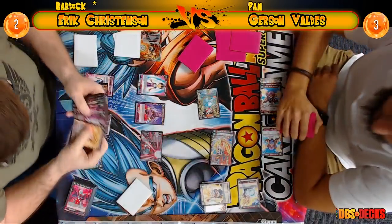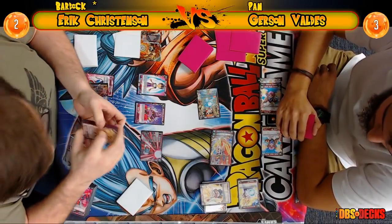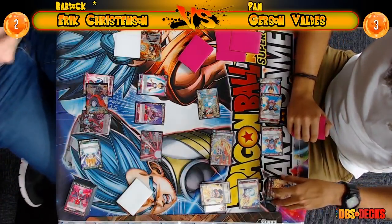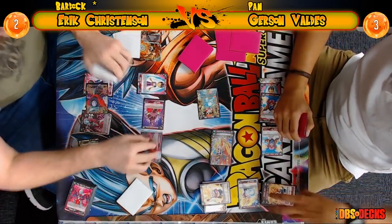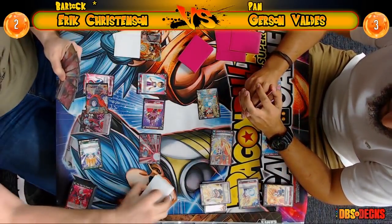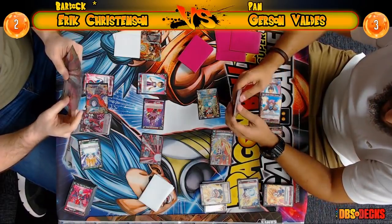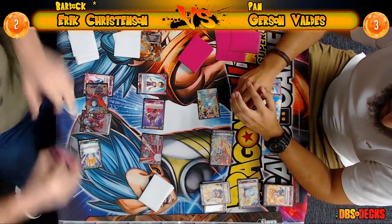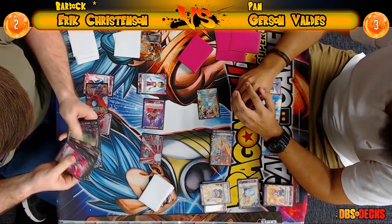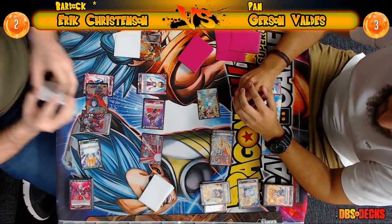He overran for the turn already, so he can't do that again — that's the downside of this Bardock deck. He can't send a card to the warp if he's at two or one life. At one you can't at all, and at two you don't really want to put yourself to one just to remove a huge threat on Gerson's board. If Gerson untaps with that Rising Fist it's not going to look very good for Eric.